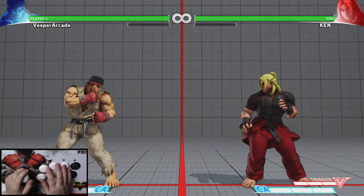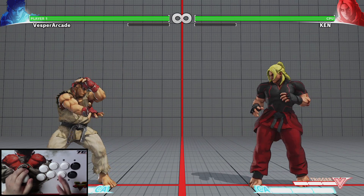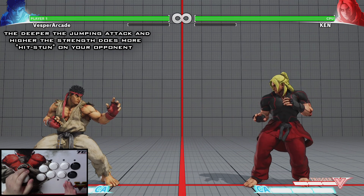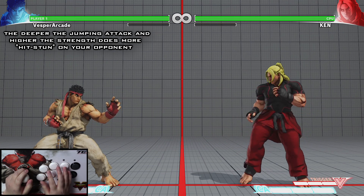The height of your jumping attacks matters when dealing with hitstun, which is how long your opponent is unable to act after being hit. The deeper your jumping attack is, the more time you have to combo when you land.